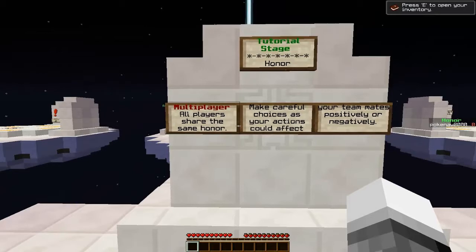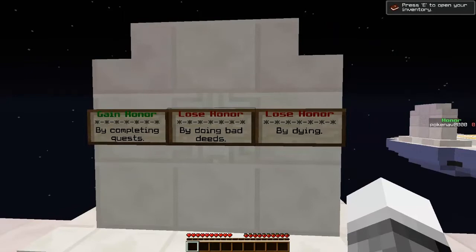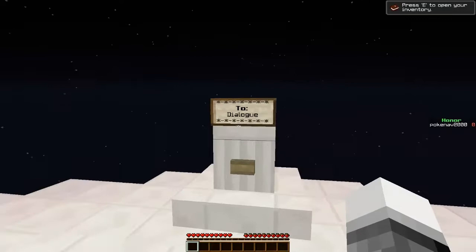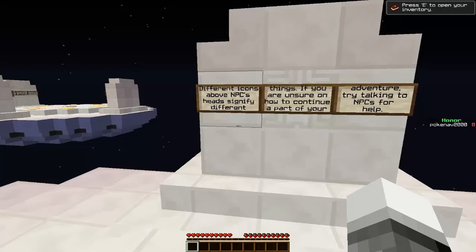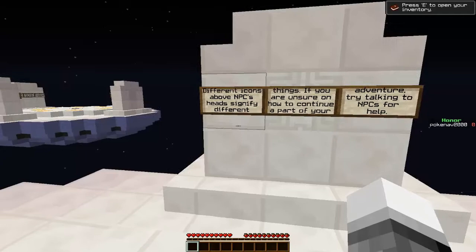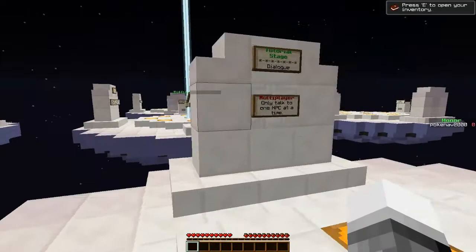Tutorial stage. I'm not playing multiplayer because I'm a loner. Gain honor by completing quests. Lose honor by doing bad deeds. Lose honor by dying — can't die! Dialogue: different icons above NPCs' heads signify different things. If you're unsure how to continue, try talking to NPCs for help. That's cool. Red is a main quest, blue is a side quest, and a speech bubble is dialogue. I love it.